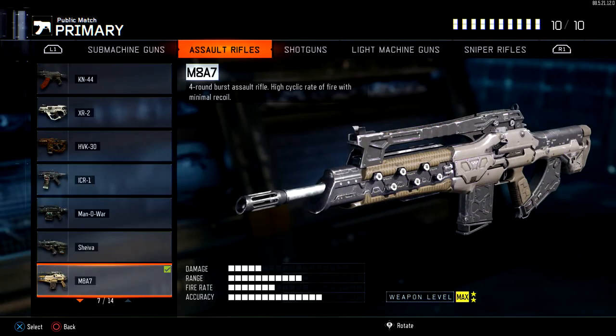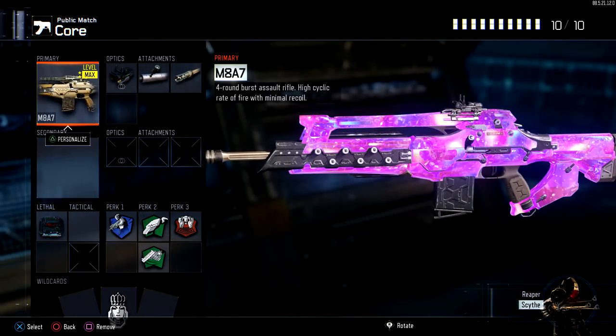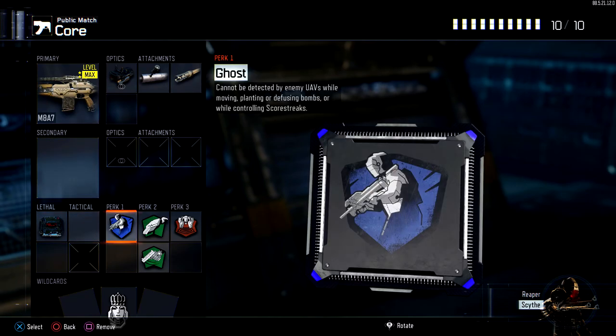Let me just throw on a camo to make the gun look ten times better. That camo is just so nice — I've never seen a camo better than it. Dark Matter is close, but I don't know which one is better. Anyway, we're getting off topic.